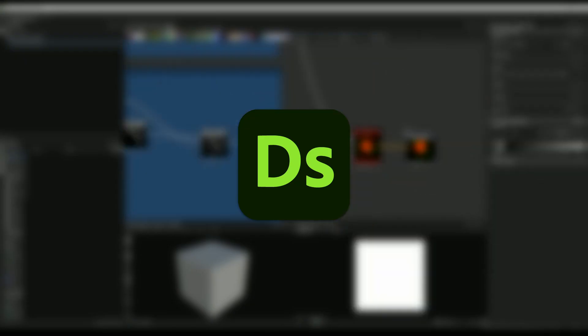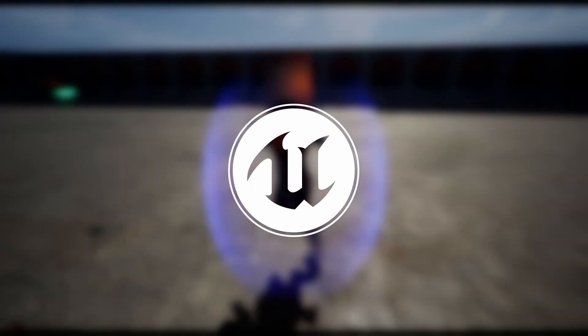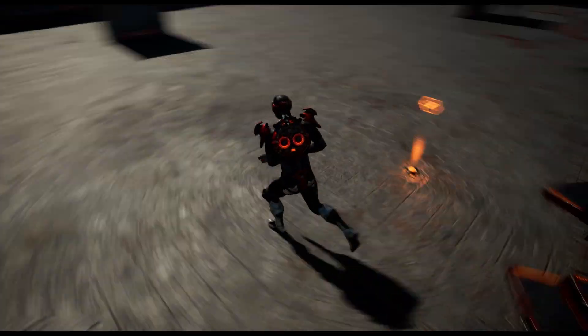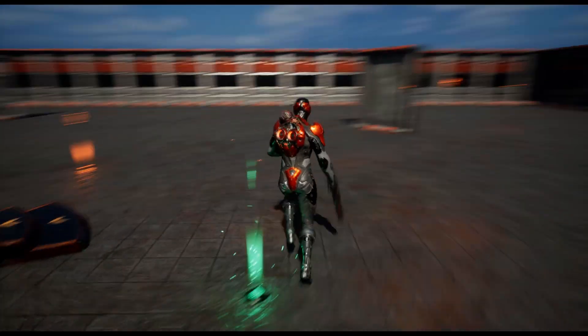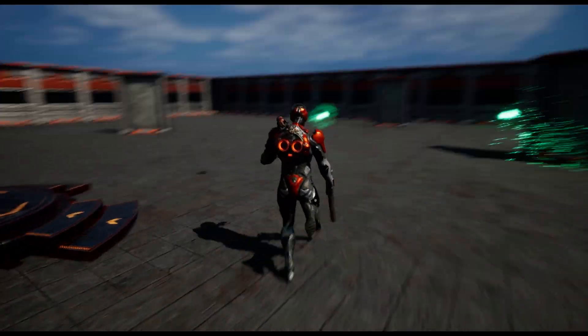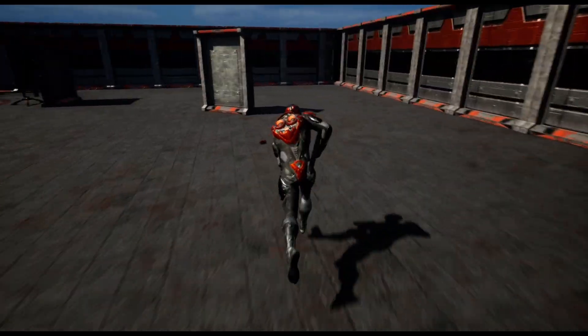We'll be using Blender, Substance Designer, Houdini, Embergen, and Unreal 5.1 or later for this course. If you do not have access to some of the paid programs, I've made all of the assets available along with the base engine for use in this course. This course is for more advanced beginners and intermediate level students, and we'll assume you have some basic understanding of Unreal and the programs used.